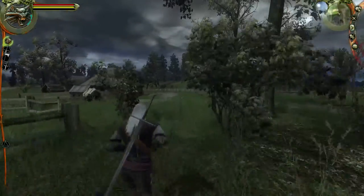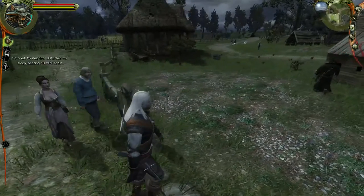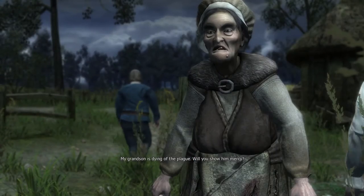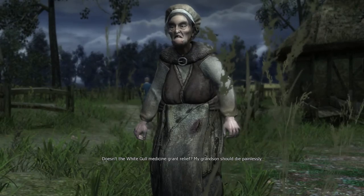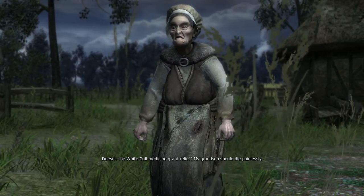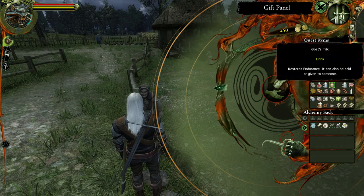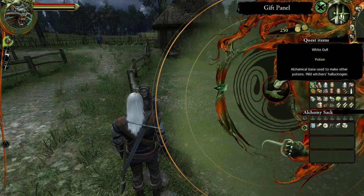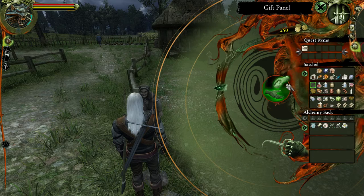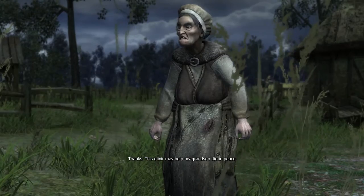I need to go over there — it's actually quite a bit more troublesome in terms of the places we have to go. We need to walk long, long distances. 'My grandson is dying of the plague. Will you show him mercy? Doesn't the white gull medicine grant relief? My grandson should die painlessly.' So white gull is probably like Milk of the Puppy — that makes sense. Where is my white gull? It's a potion — alchemical base used to make other potions. Mild hallucinogen. Have it. This elixir may help my grandson die in peace. Farewell.